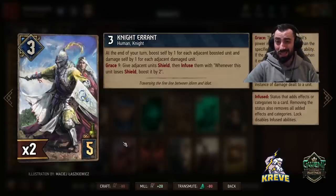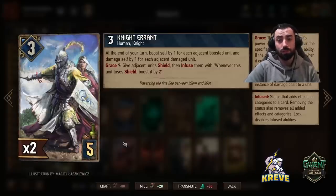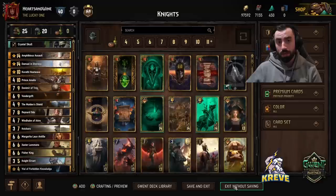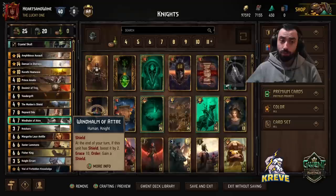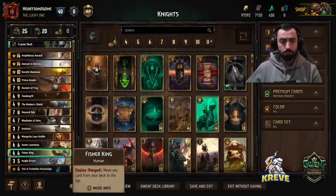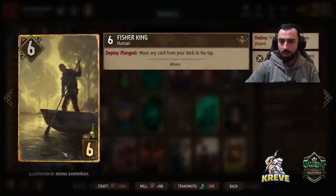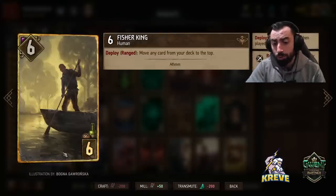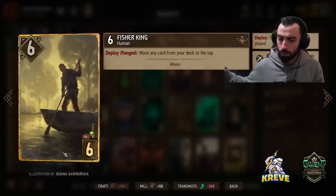If there's damaged units next to it, it damages itself as well. Grace 9: give adjacent units shield, then infuse them with: whenever this unit loses shield, boosted by 2. Keep in mind Knight Errant can be pretty good to synergize with Windhelm - to give him shield, if he loses it to keep it going, and it offers extra protection to your units against control decks. You can play one round 1 and I'd suggest the other one with Scenario, because Scenario gives us a lot of value through its passive ability boosting adjacent units when one of our units' grace is triggered.